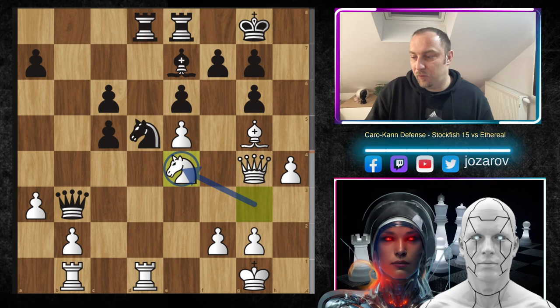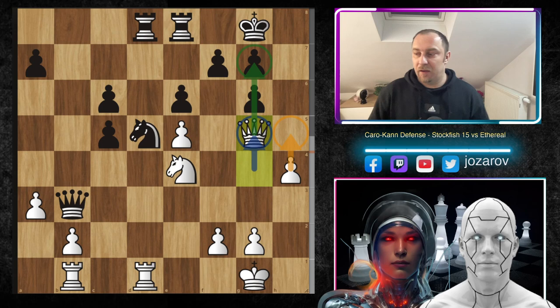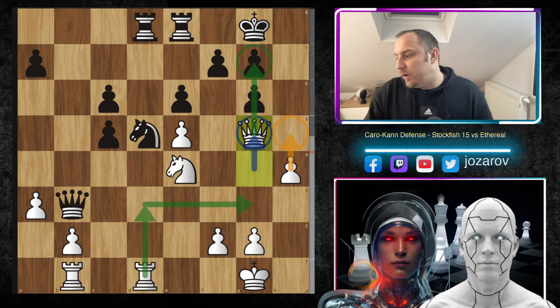Knight to e4 — Stockfish includes the knight on a beautiful square. Then bishop to g5 and after queen to g5, the same idea: we want to play h5, open the g-file somehow, and if possible include the rook on the g-file — maybe rook to d3, rook to g3. That's the long-term plan.